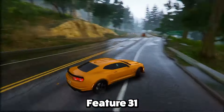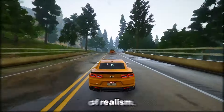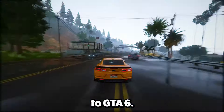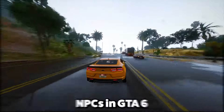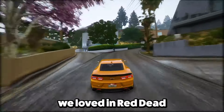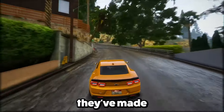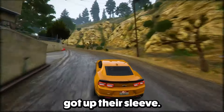Bonus features: Feature 31 — handling bodies in the game adds a creepy level of realism. Players can deal with and move bodies, adding a whole different vibe to GTA 6. Feature 32 — NPCs in GTA 6 are shaping up to be super interesting. Rockstar is bringing in the immersive vibes we loved in Red Dead Redemption 2, and the improvements they've made could take the game to a whole new level.